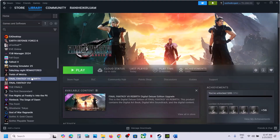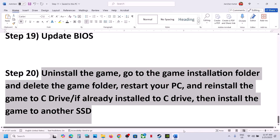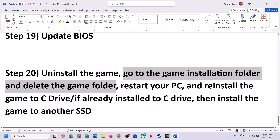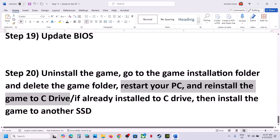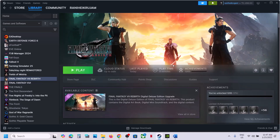The last step is to uninstall and reinstall the game to a different drive. Right-click the game in Steam, select Manage, then Uninstall. After uninstalling, go to the game installation folder and delete the remaining folder, then restart your computer. Try installing the game to the C drive. If it's already on C drive, try another SSD. One of the steps in this video should help you run the game successfully. Thank you for watching — please like and subscribe to the channel.